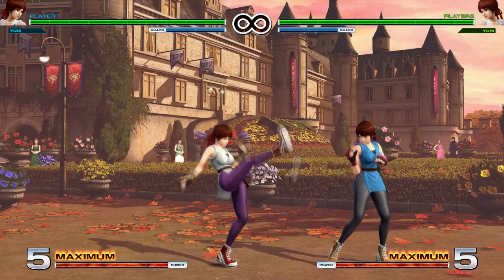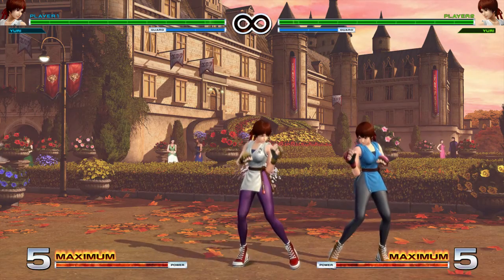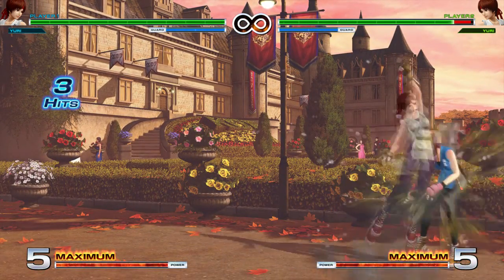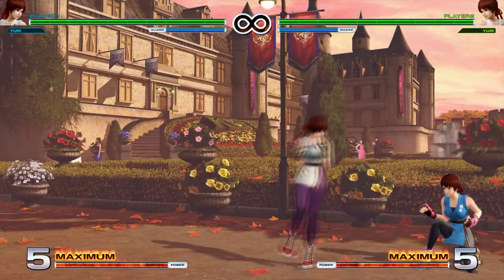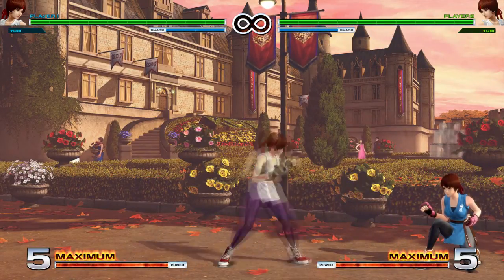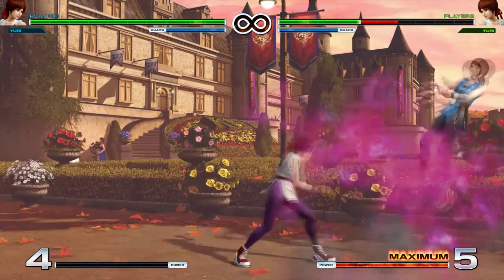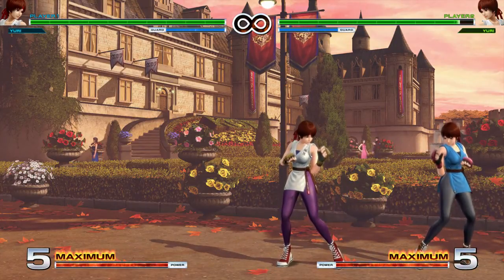Light punch — both her light buttons are pretty close to even on block and they're also really good because they're both special cancelable. So light punch special canceled — that didn't connect because it was a little too far, but closer it works. Same with light kick — special cancel, great. Those are great buttons. Heavy punch is her farthest reaching button, it's still pretty good, and you can super cancel it as well.